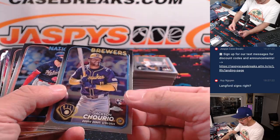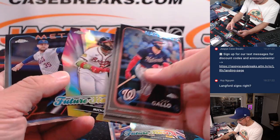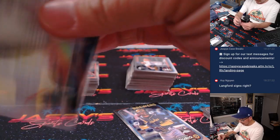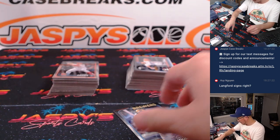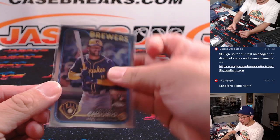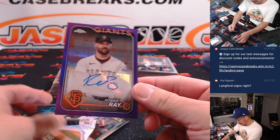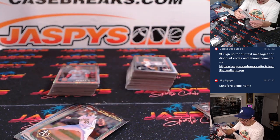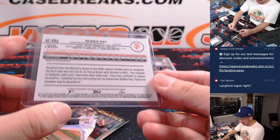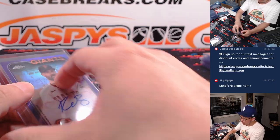He just blew right by the address — what's this guy doing? There's Jasson Dominguez future stars, Jackson Churio rookie debut, and Robbie Ray — 116 out of 250 — that's your sixth and final autograph. It's going to go to Kevin T and the Giants.